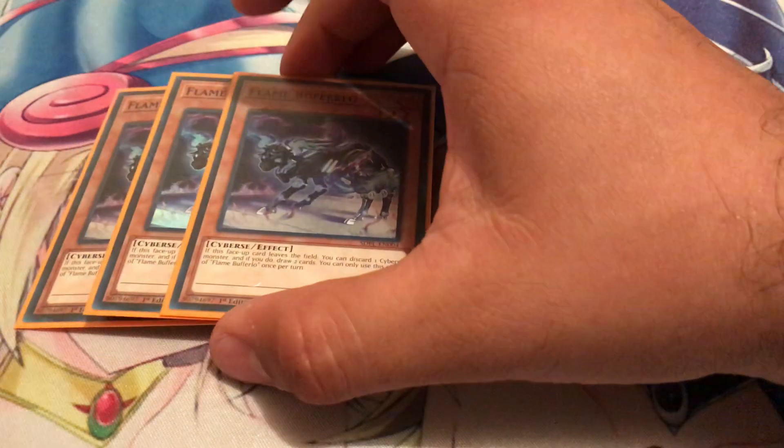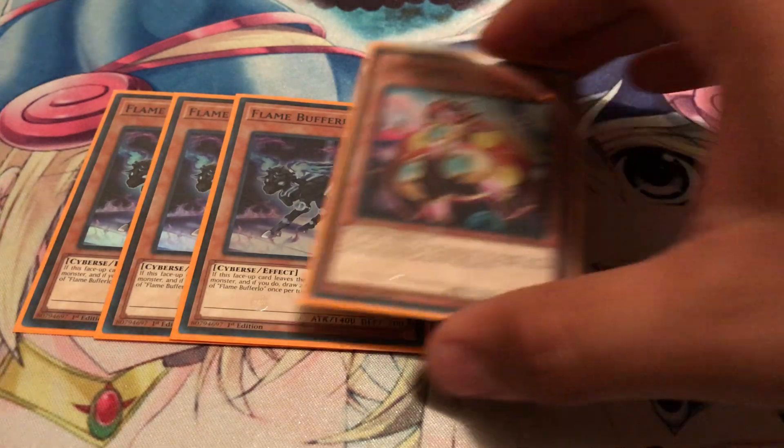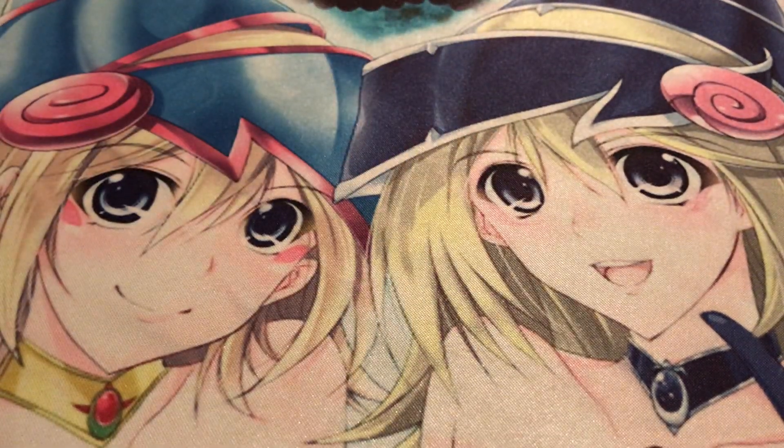Moving on to the non-Salamangreat monsters — got to play three Flame Buffalo. This card's actually really good, just draws you cards, draws into more of your spells and traps or hand traps. It's just a really good combo piece and a good way to start off your combo. Got one Lady Debug, another good way to search out your Gazelle or any of your other Salamangreat cards that you might need. I took off Backup Secretary because I wanted to make room for more control-based cards and to extend my hand trap count.